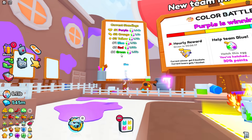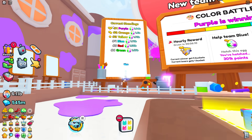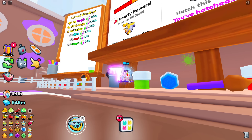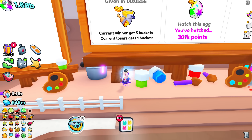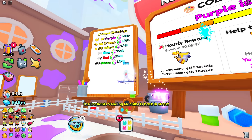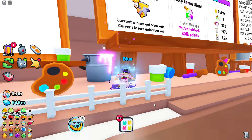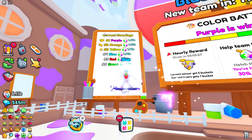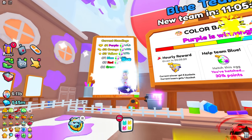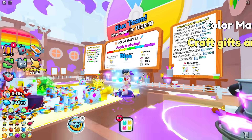Everyone on your team's points are added up for the leaderboard. First place gets five paint buckets per hour for every member, while all other teams only get one bucket. So if you're on top for three hours, you get 15 buckets versus just 3 for second place — make sure you grind for your team because everyone benefits from being number one.